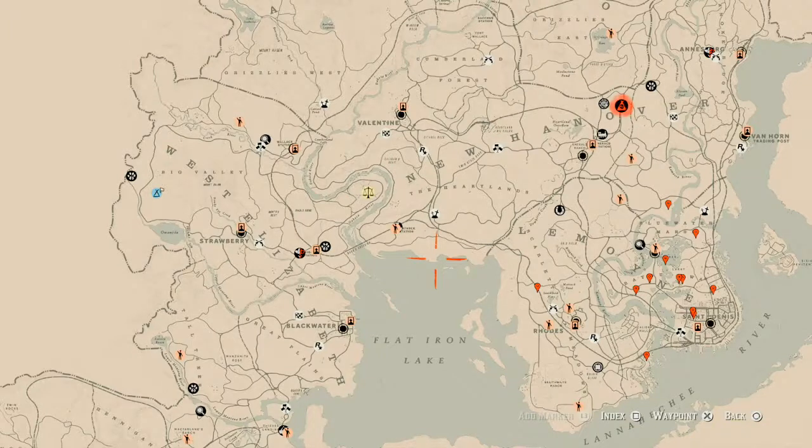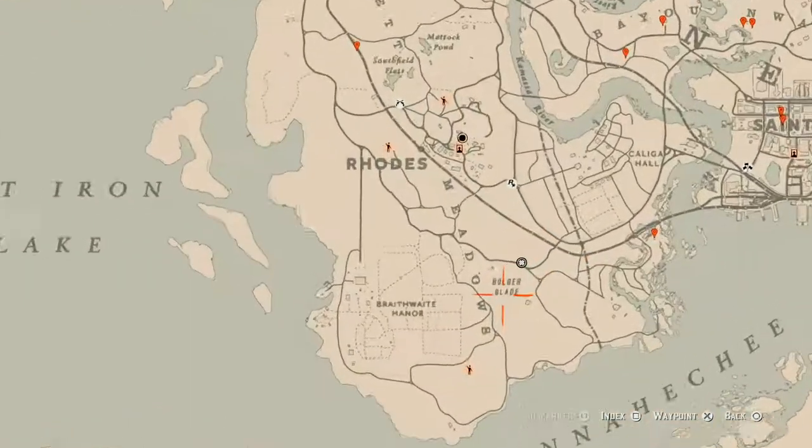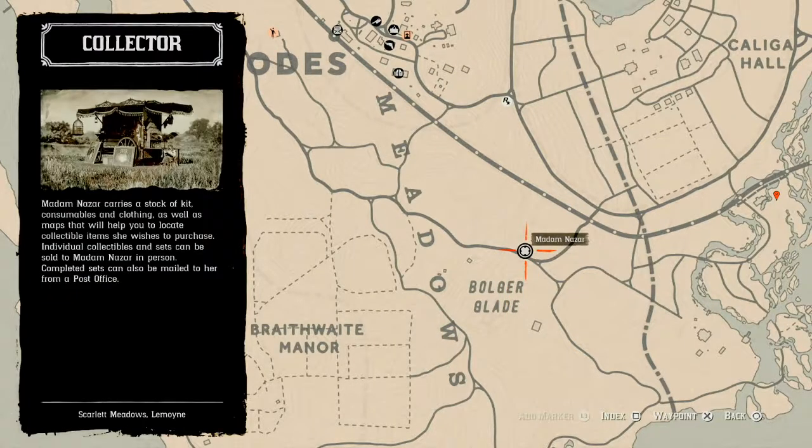Madame Nazar's location — she's right down here in Roanoke, if you've been looking at the map, right above the word Bolger Glade. She's right here and she will be here until 2 a.m. — that's Eastern Standard Time, New York time zone, East Coast time zone for those of you who don't know or are not from America.